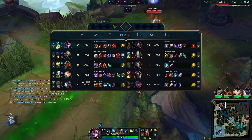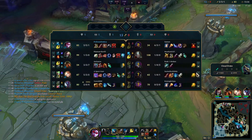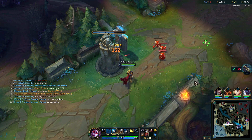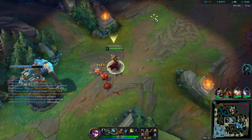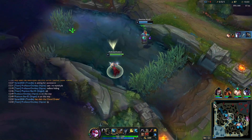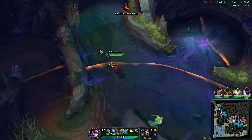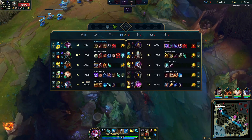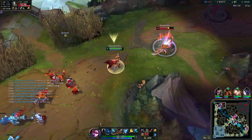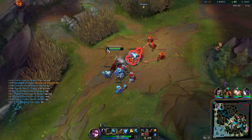We're gonna tumble into top lane and farm for a bit. He's got a level on me, he's kind of fed, but we have Ghost. I think I can cut him off - he's only got a Zeal. Thank god he ran away - I was 50/50 between him running and just spinning on top of me.